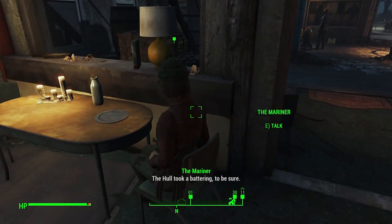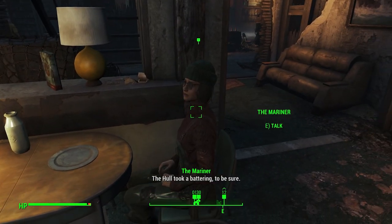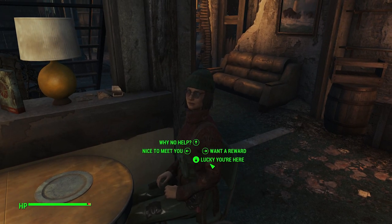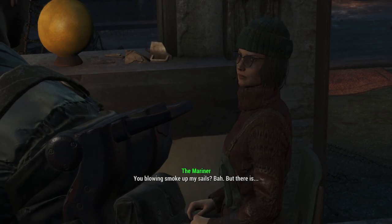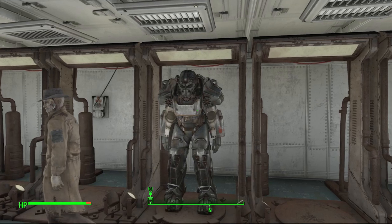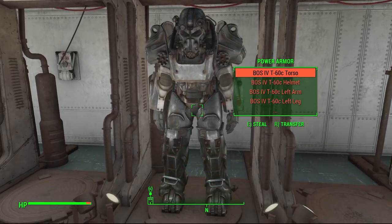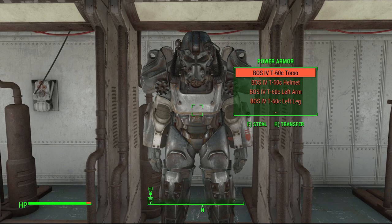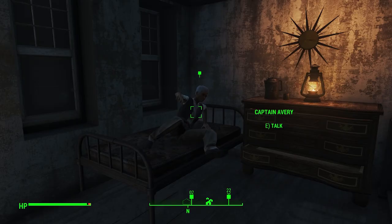Hello everyone and welcome back to the perfect Fallout 4 playthrough. In the last video we finished maximizing everyone's affinity and my plan was to finish the main story. However, before we do that, it's important to take a detour to complete the Far Harbor DLC because there's an extremely rare power armor set that is only attainable through a fairly convoluted process. And for a collector or a perfect playthrough, we just can't let ourselves miss it.